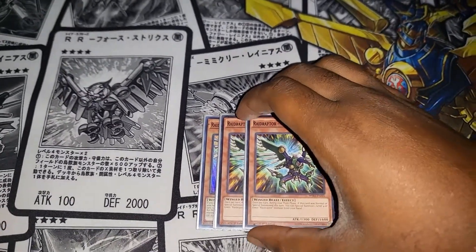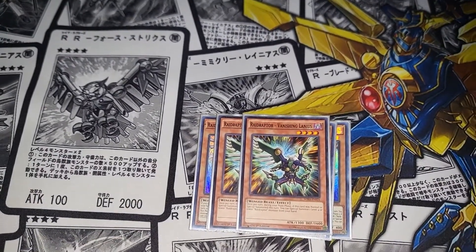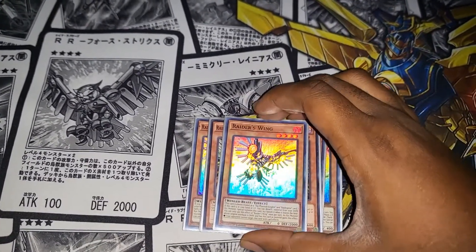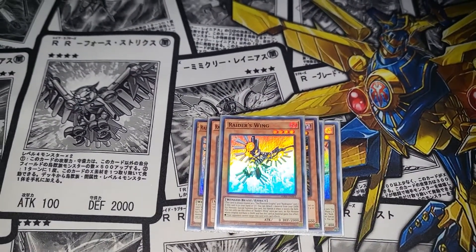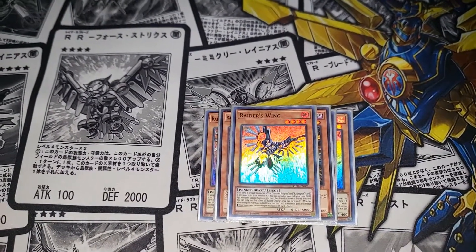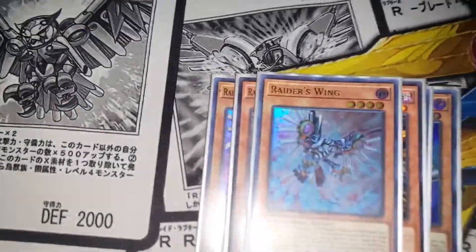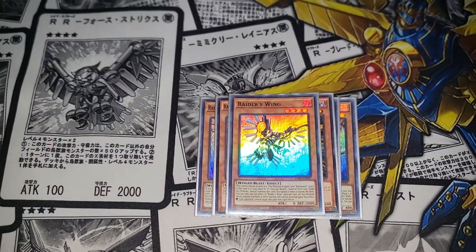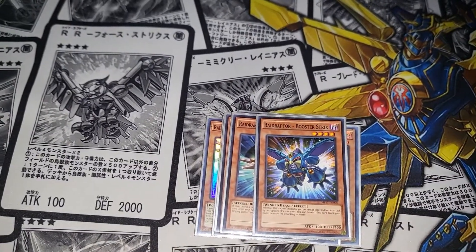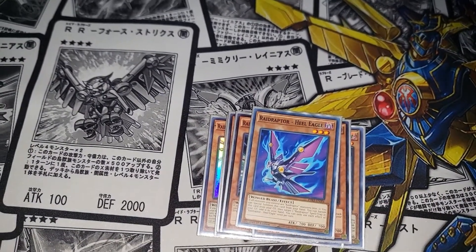I still run two Vanishing Lanes — they're pretty good as arsenal targets and to keep the combo going, good targets for other cards I'll show later. One Raider Swing is enough — some people want to run two but I just need one. It's an Ultra Rare so I gotta show it off sometimes. I also run at least one Singing Lanius and one Booster for the destruction — non-targeting destruction.